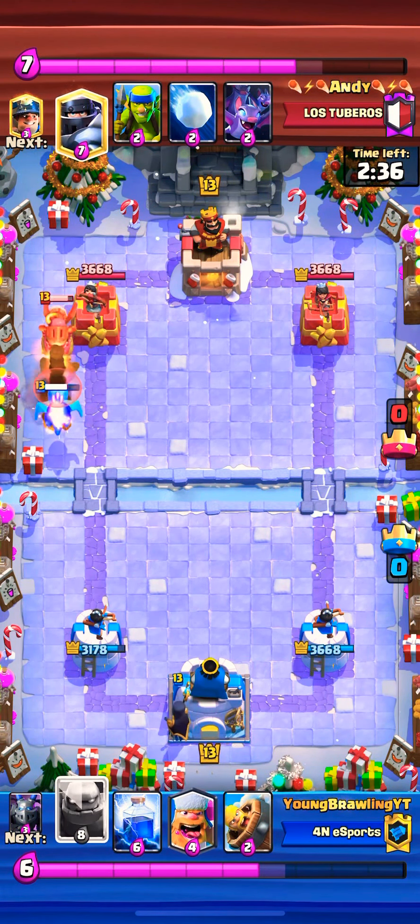I did a Mega Minion at the bridge to help get rid of the Inferno Dragon. The opponent goes with Bats — Bats are out of their cycle — and I'm okay with the Lumberjack going through, which will most likely clear up that tower. I knew I had to use my Baby Dragon a lot on the Skeleton Barrel, but that did not happen so I was in a bad spot. I did a Night Witch to make sure the Inferno Dragon did not lock on to the tower — I was okay with the Miner and Skeletons chipping a little bit.